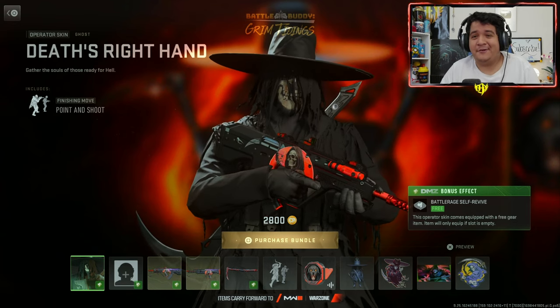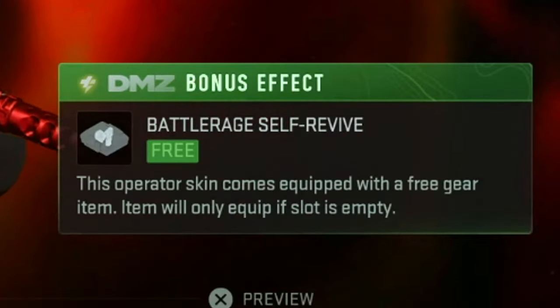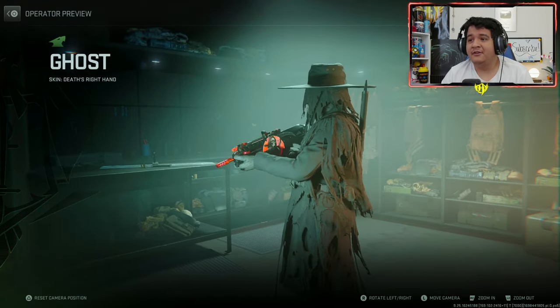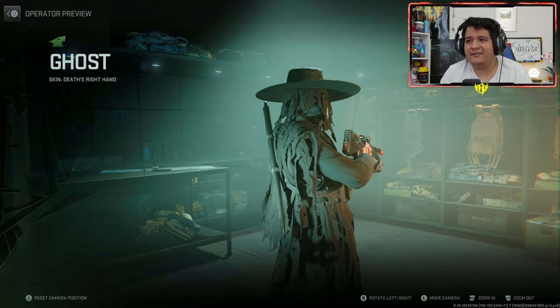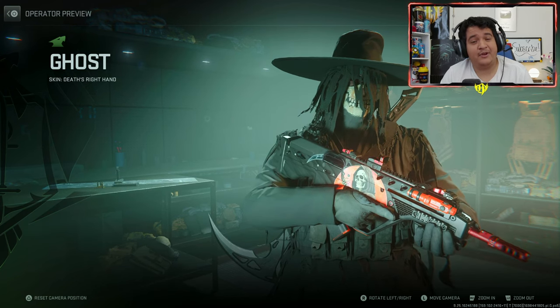That dog is going to get really annoying to me. But we got the Ghost Operator skin of Death's Right Hand. It comes with the Battle Rage Self-Revive DMZ bonus effect. And honestly, it's a pretty cool Operator skin. Like, if you wanted to just look like Death, look like you want to body some people and have no remorse doing it, this is the best way to go about it. Let me know if you guys like this version of Ghost or if you like his Modern Warfare 2019 version. I like the 2019 one a little bit more, but this is still pretty rad.